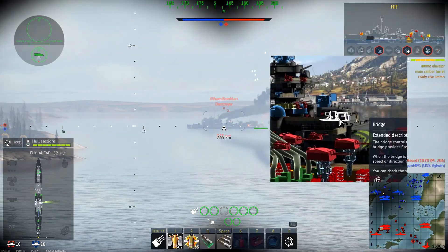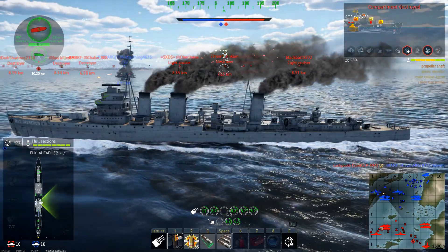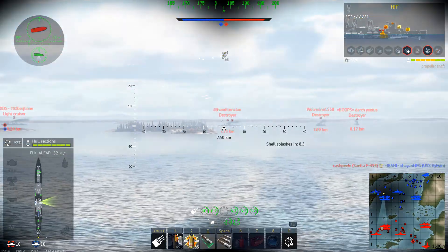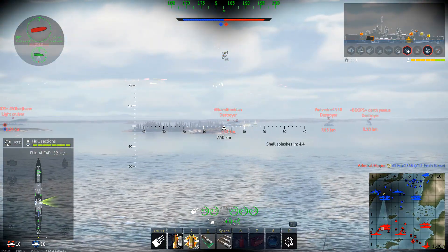Up next is your bridge. The destruction of the bridge will slow a ship's response to turns and changes in speed, increase the turning radius, and will decrease your crew counts by a moderate amount.